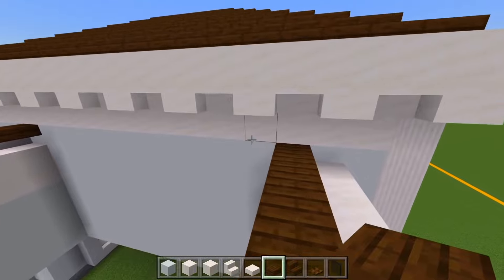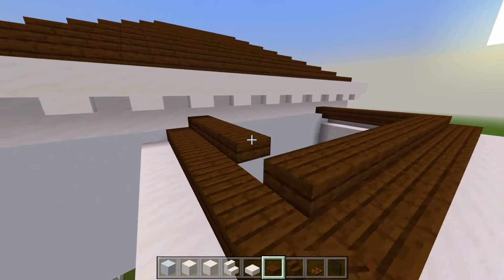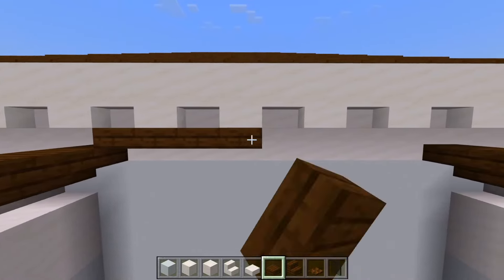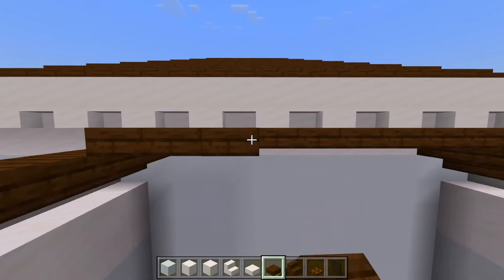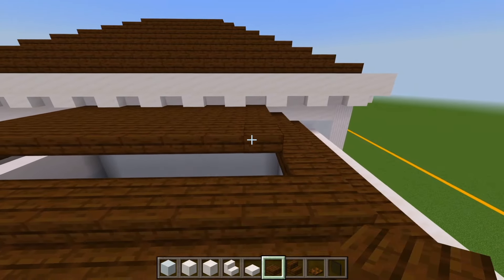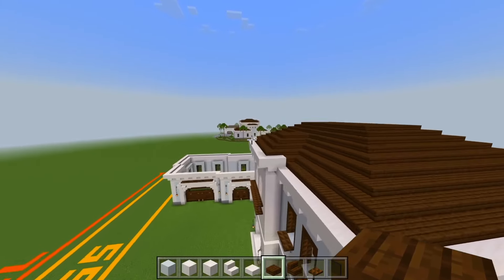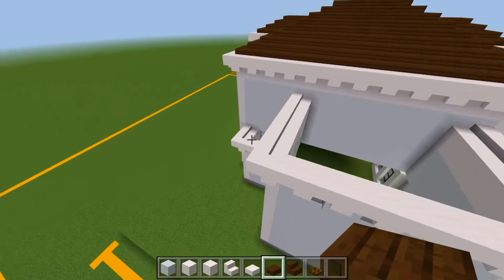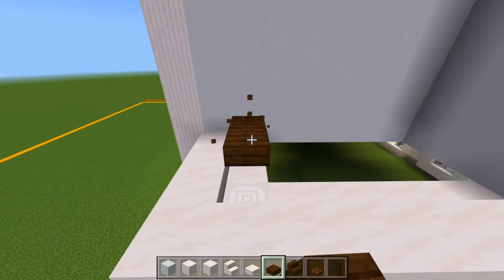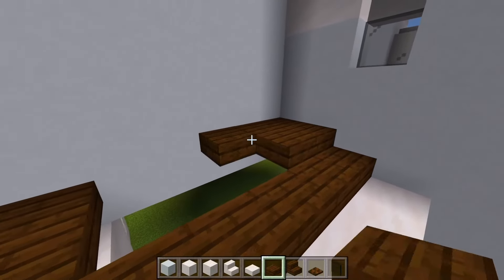We'll go up in the next layer, just follow right along the edge of the dark oak slabs. Then we'll have one more layer, and this is just all going to be filled in at the same layer — right underneath the overhang for that upper level. So it's going to stop right there. We'll head on over to the other side — we have the lower space right here, so we'll just follow along the quartz again. And then we'll go up in the next layer and just fill in these two spaces.